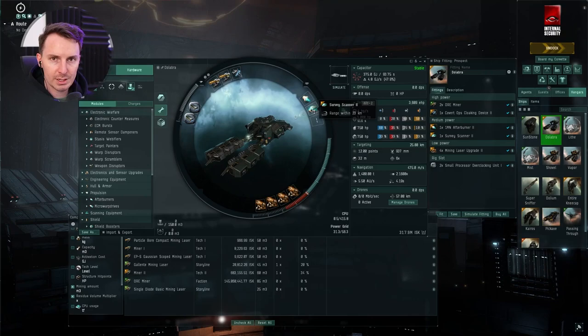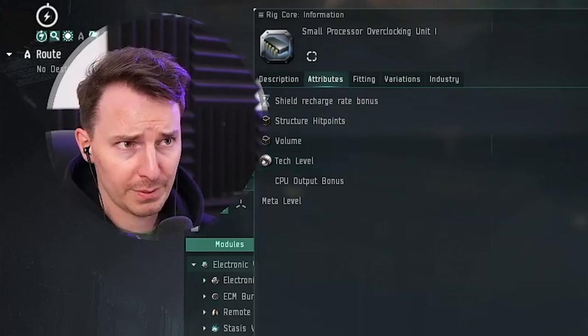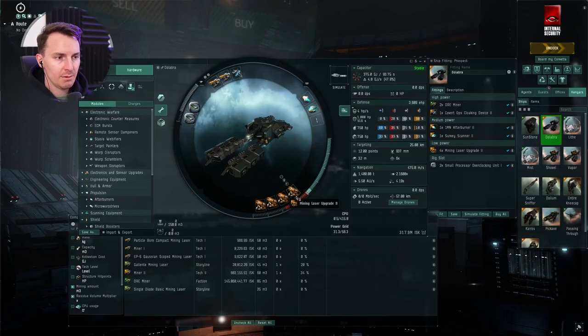Covert ops cloak — this is the point of the ship. An Afterburner II and a Survey Scanner II. Now the CPU is very tight on this ship, so if you can't fit the survey scanner that's okay. Both of our rigs are CPU-focused — small processor overclocking units — they increase the ship's CPU by about 7%. We increase the CPU so we can fit the survey scanner, and if you can fit it, it really does help.